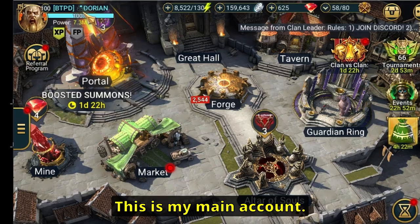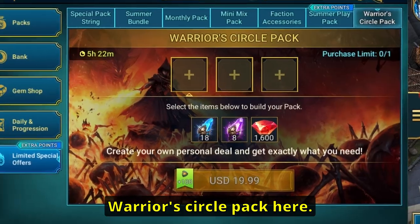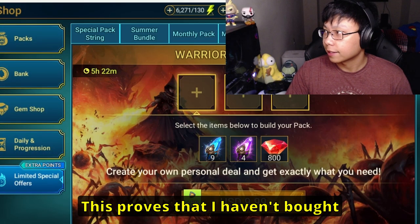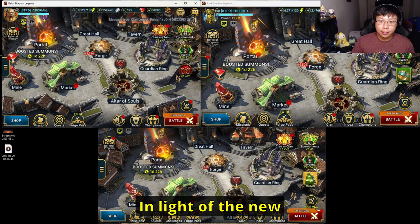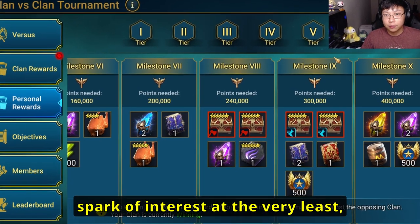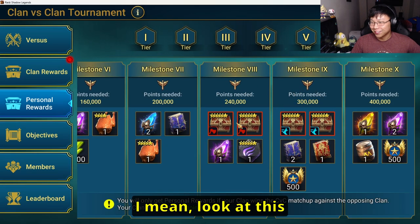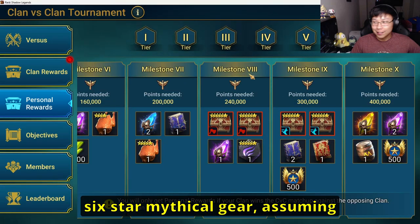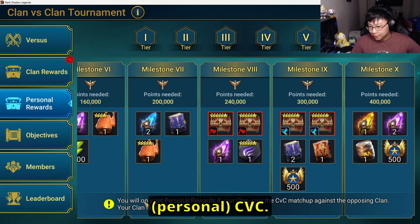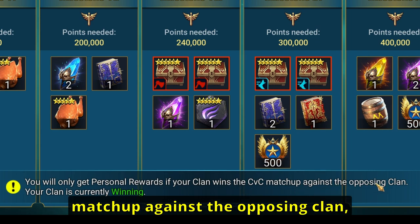I'm on three accounts here: my main account, my alt account, and my wife's account. The Warrior's Circle pack here proves that I haven't bought anything recently. In light of the new rewards, I'm sure many of you have a spark of interest in doing CVC — look at this six-star mythical gear. Assuming you scored high enough in the last CVC, you only get personal rewards if your clan wins the matchup against the opposing clan.